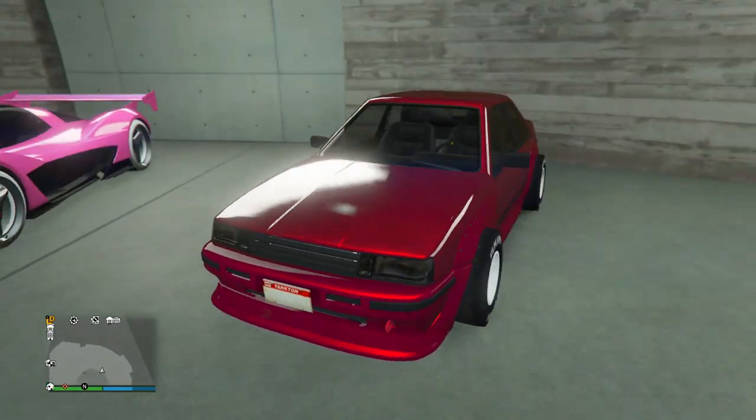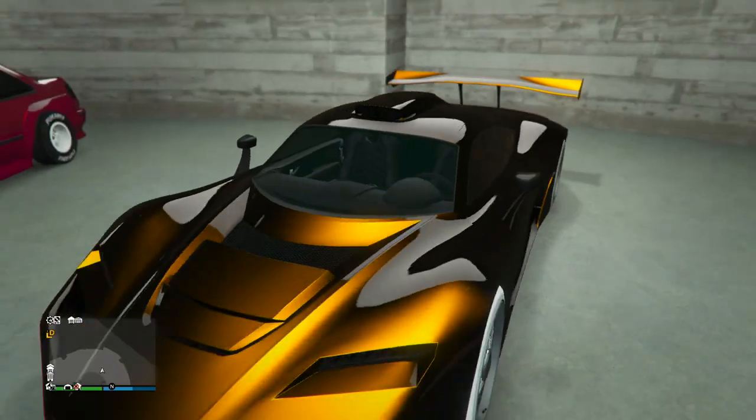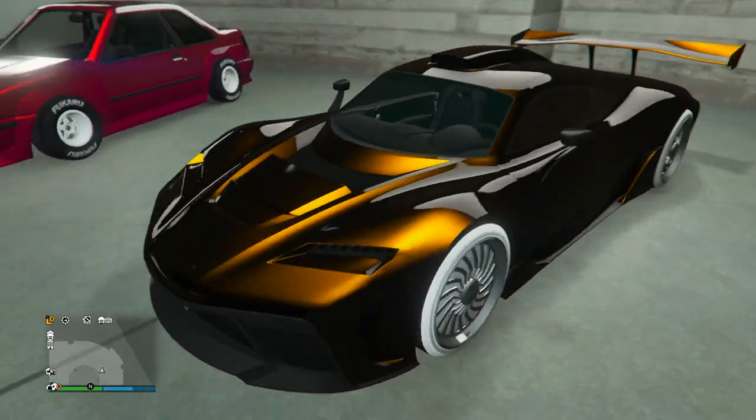Next up we got the Fudo — I don't see the Fudo modded too often. It's got ice white F1 wheels which look really nice with this paint job, and then also the Blinkton right there. Another really cool design on a rare modded car.